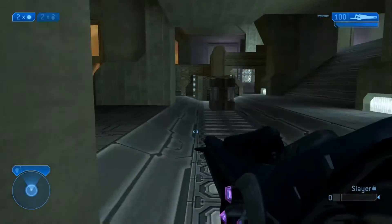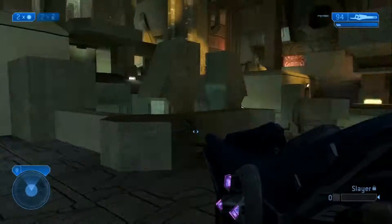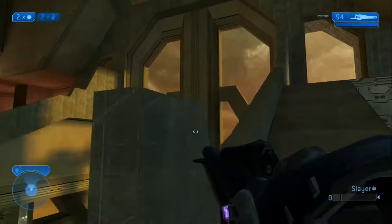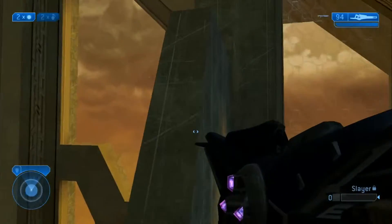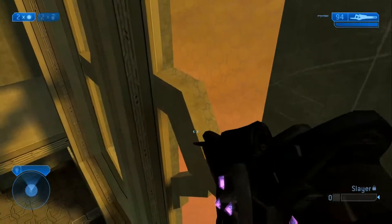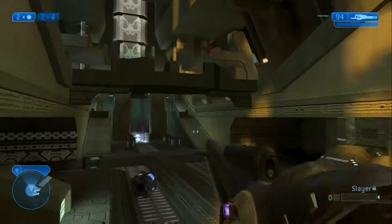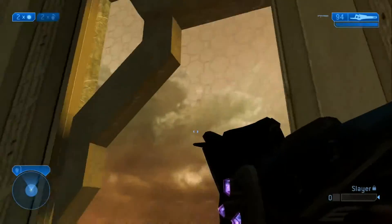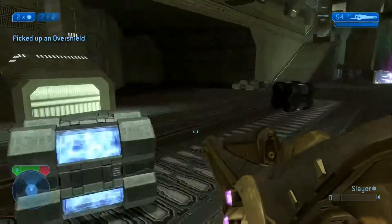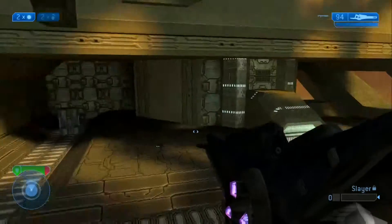You could drop down the hole where the exploitable boxes drop. There's a magnum here. You can actually get up here — let me show you something. You can jump on the window here; I failed but I jumped on this one. You can actually get on that one and if you have a sniper that'd be really good. Down here there's an overshield — comes up every minute, just like the overshield on Beaver Creek. Plasma pistols down here.